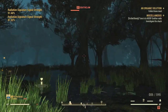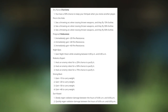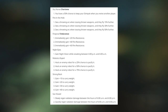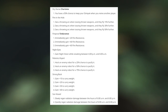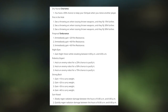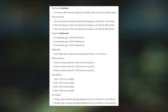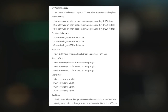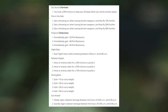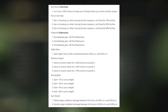Dry Nurse is a Charisma perk — you have a 50% chance to keep your stimpack when you revive another player, which is really useful when fighting boss creatures since you can burn stimpacks reviving a four-man team. Fire in the Hole lets you see a throwing arc when tossing weapons, and they fly 15, 30, and 50% further. Fireproof Endurance immediately gives 20, 40, and 60 fire resistance — very creature-specific, but helpful if you get it in a pack. Night Eyes grants night vision when sneaking between 6 p.m. and 6 a.m., which could be really cool since some players have reported it getting dark on PS4 Pro.